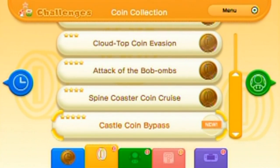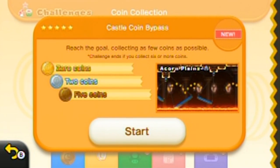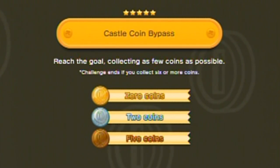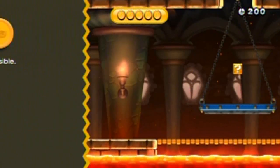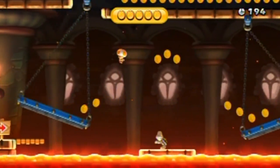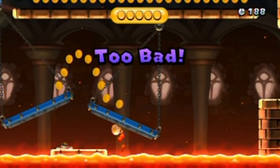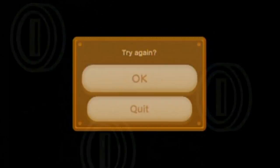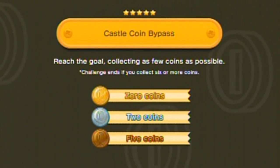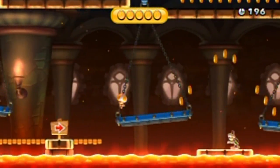This seems to be the last stage and it's the only five-star stage in the coin challenges — castle coin bypass. I see why this is the last of the last, because all the coins in the stage pretty much lead you to — I'm not gonna hit that box. See how they're like arcs of coins? I jumped a little bit too late there; I wanted to jump under the swingy thing. At least we've got the awesome castle music to occupy us.